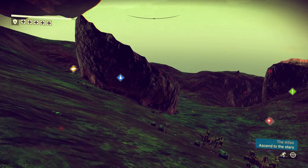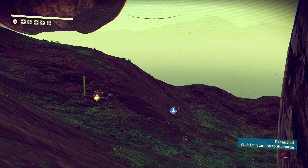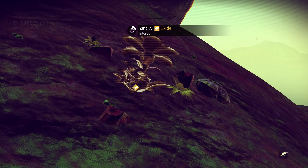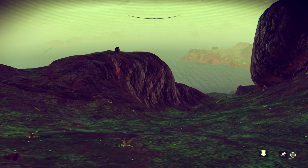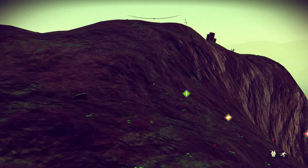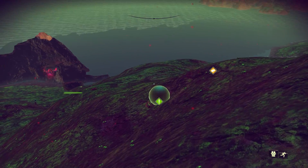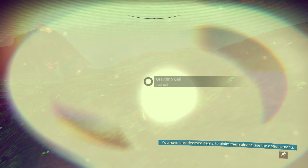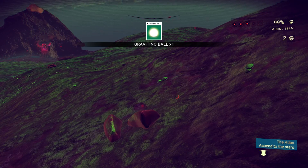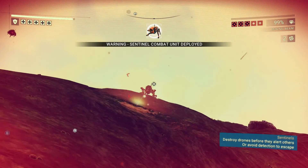Let's see what the scanner is picking up. Alright, there's some zinc - I know I need zinc. If I could find a deposit of heridium that would be good, because my heridium stash is getting quite low at this point. So let's grab that zinc. And the green thing is over here - what are you, green exclamation mark? What secrets do you hold? Gravitino ball? I can pick it up. Oh, the sentinels didn't like that.